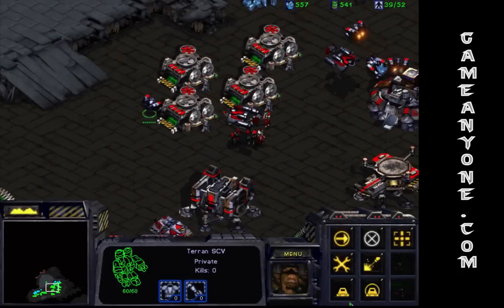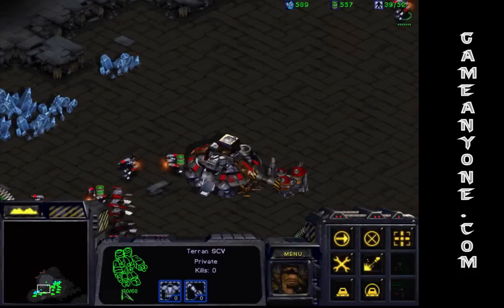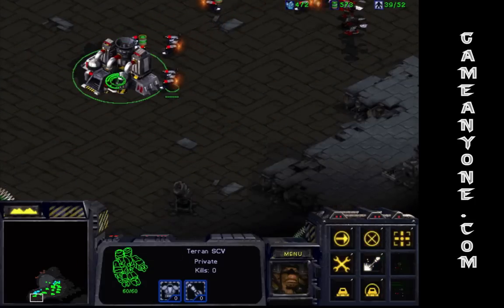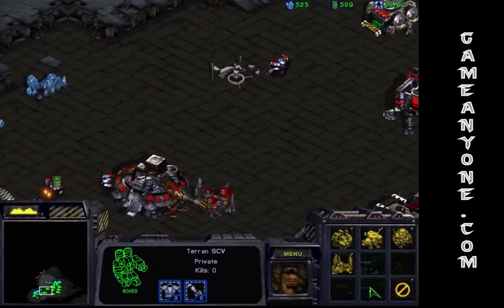Let's see, we're going to need some extra buildings — we need an engineering bay and we're going to need an armory.